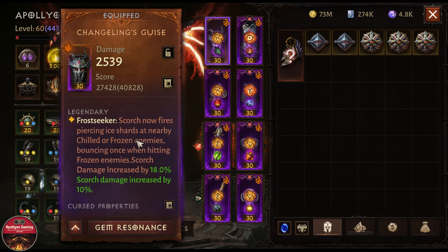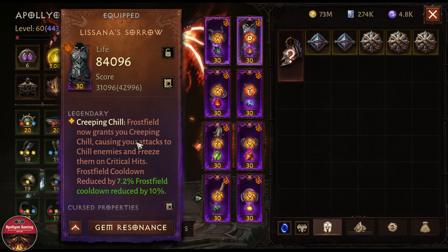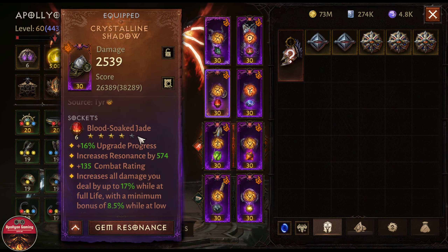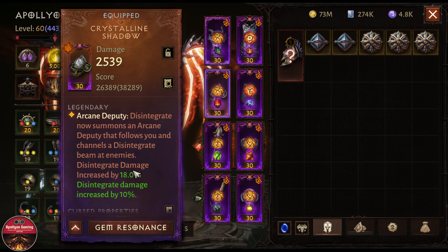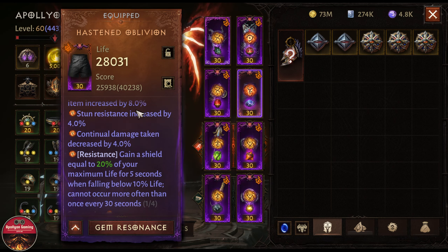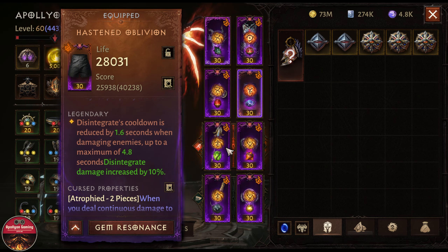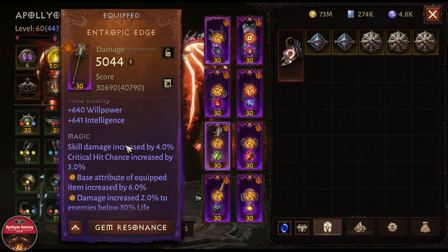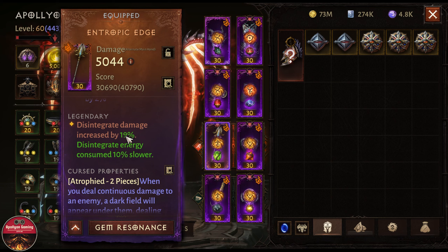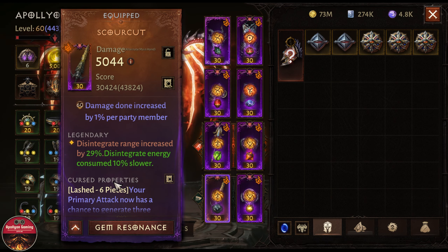We are using a chest piece for Frost Field that can apply chill and freeze enemies — really good. For the shoulder, Crystalline Shadow is what we're using for Centigrade to break the armor of the enemy, really good, and has nice range. Pants are for Disintegrate — Hastened Oblivion — giving 100 percent uptime for Disintegrate. Then we have the Entropic Edge for the Centigrade range increase so we can apply more chill and hit more enemies at distance, also increasing Disintegrate damage.